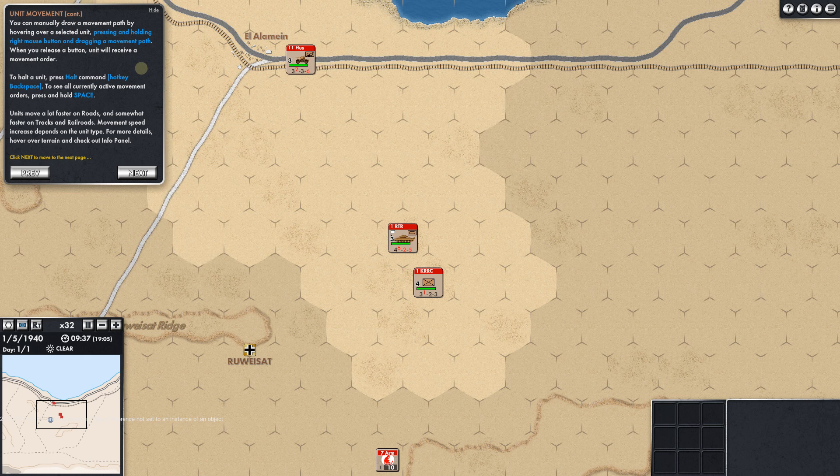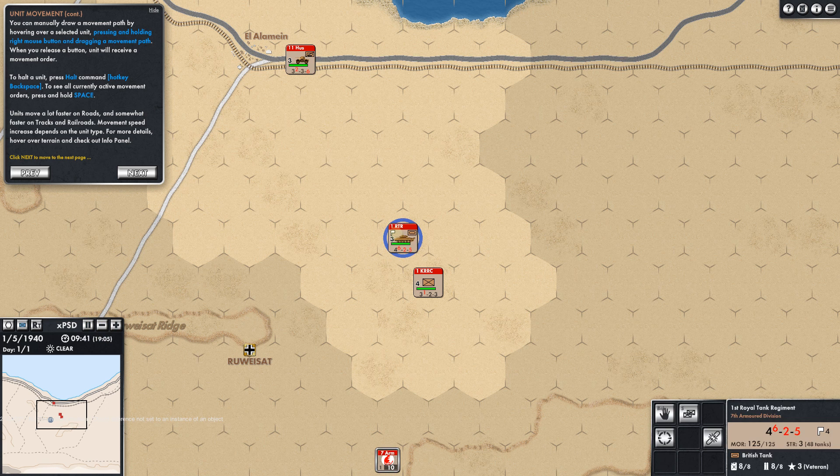You can manually draw a movement path by hovering over a selected unit, pressing and holding the right mouse button, and dragging a movement path. When you release the button it will receive a movement order. Let's pause — we hold down the right mouse button and you don't have to be beholden to the automatic path. Right mouse button and drag — and we come up on the road there. Easy as you can please. Units move a lot faster on roads and somewhat faster on tracks and railroads; movement speed increase depends on the unit type.